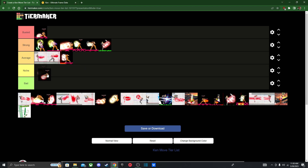Dash attack — I believe I put it in the niche tier for Ryu, but this time I think I'm gonna put it in average, just because Ken does have faster movement speed and it can actually be somewhat of a combo extender or combo ender after like a Tatsu or a down tilt. So this time I'll put it in average.